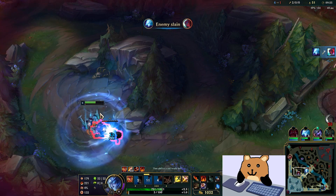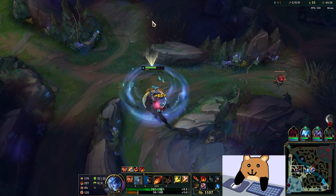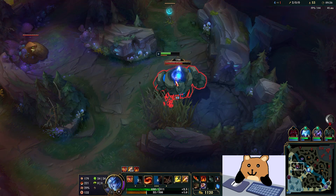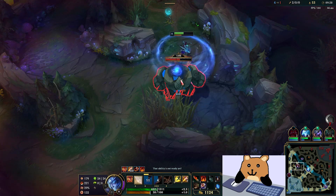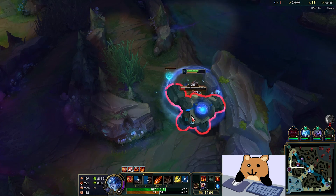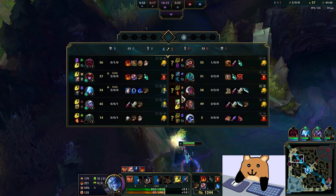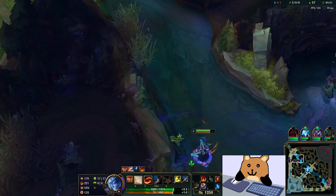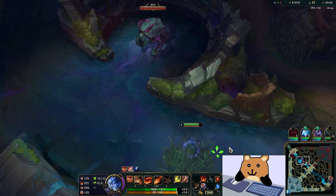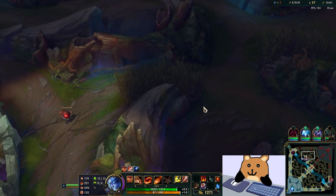Why is this Hecarim permanently bot side? I literally did Krugs while he was at blue, finished, did a gank, and then he was still bot side — that doesn't even make sense. If I hit ulti here I probably kill him out at red, cause he refuses to stay bot or do the rest of his camps, so this is up.